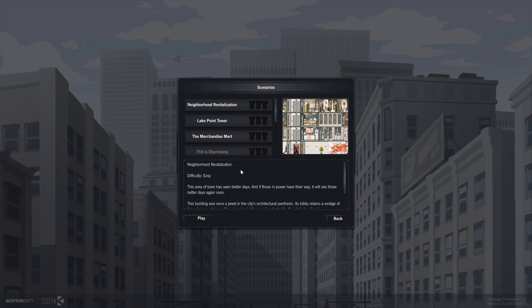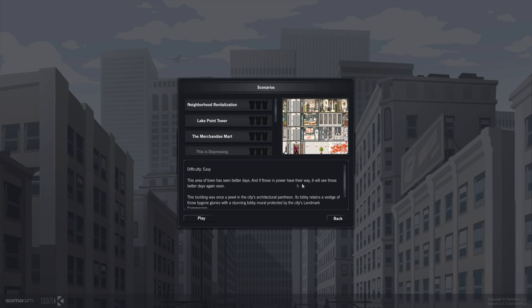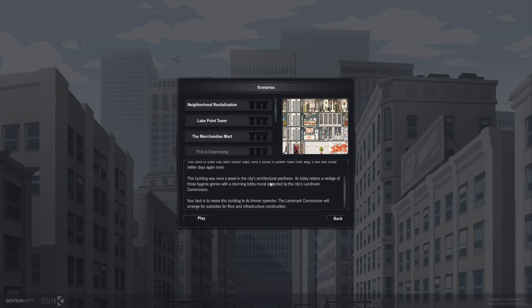This one right here says Neighborhood Revitalization. The difficulty is easy, which is good since I haven't truly attempted to sustain my own building yet. It says this area of town has seen better days, and if those in power have their way, it will see those better days again soon. This building was once a jewel in the city's architectural pantheon. Its lobby retains a vestige of those bygone glories with a stunning lobby mural protected by the city's landmark commission. Your task is to revive the building to its former splendor — the landmark commission will arrange for subsidies for floor and infrastructure construction.